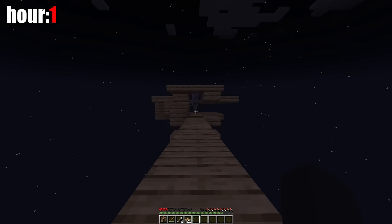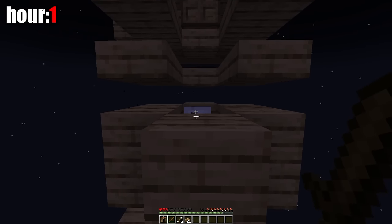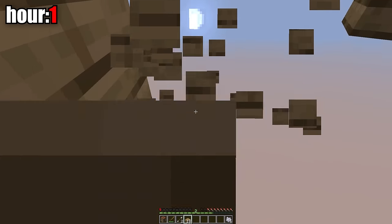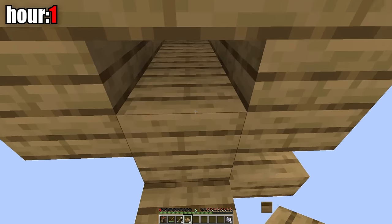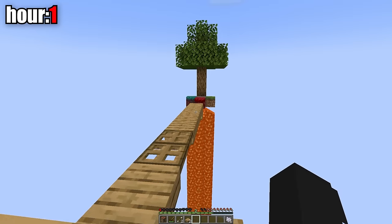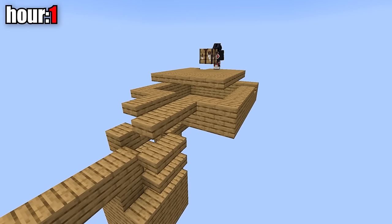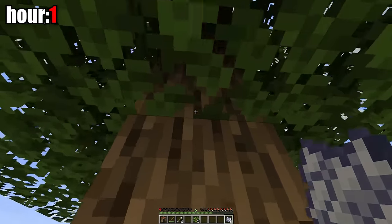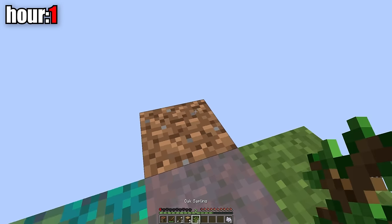Meanwhile, another tree grew which I obtained. I modified the mob farm a bit and used all the bone meal I had to grow another tree. I got an apple from it, ate it right away, and planted a sapling. I tried to close the mob room as much as possible so mobs would spawn during the day. I hoped a mob should start spawning in the room, but it looked like the mobs weren't spawning after all.